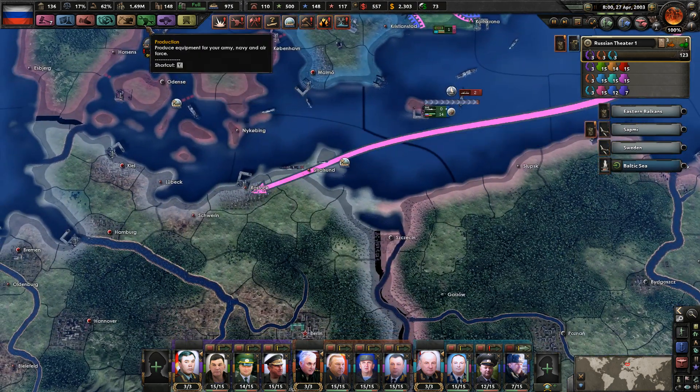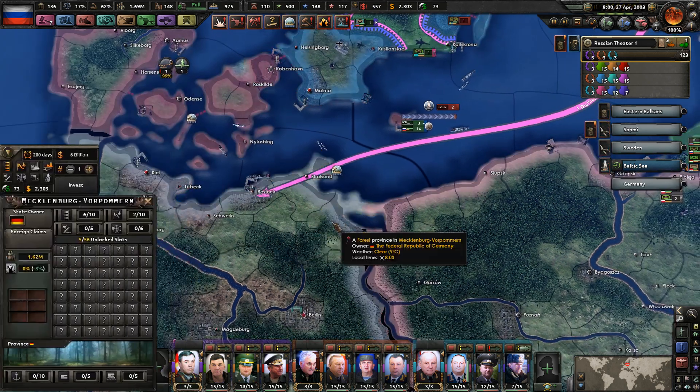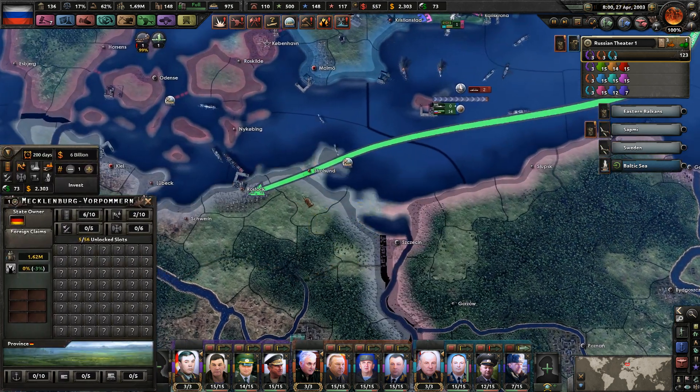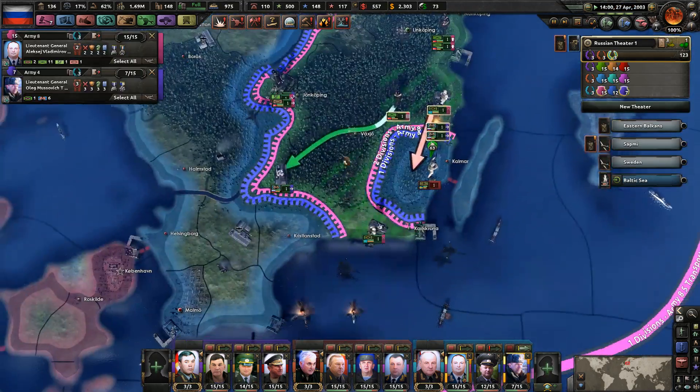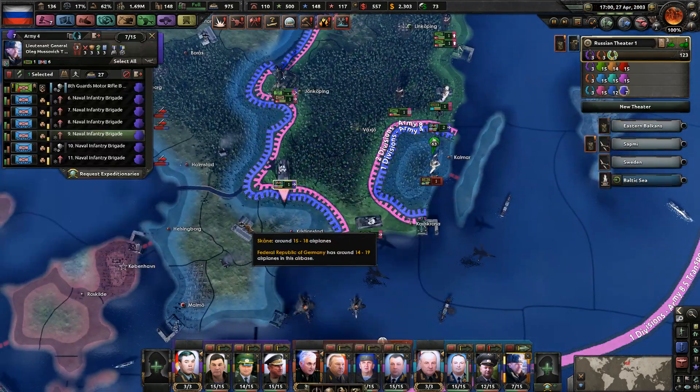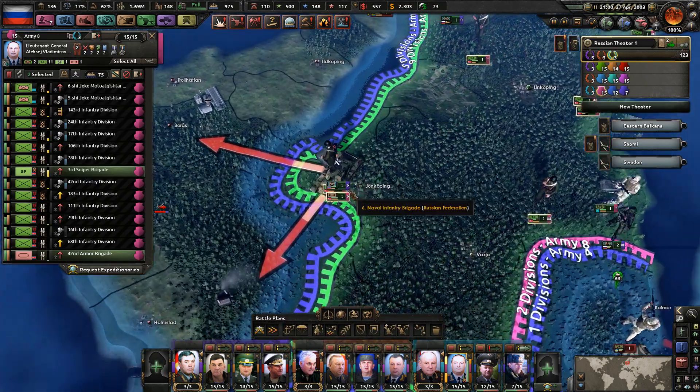The only other thing I can think of right now is to land a force here and then quickly build up a naval port, because I think that would also work for what we're trying to do.